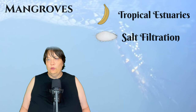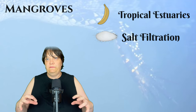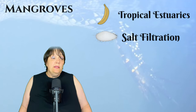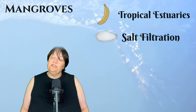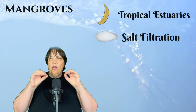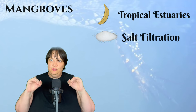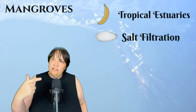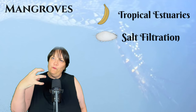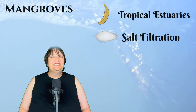The red mangrove can also store its salt in specific cells manufactured for that process. The white and the grey mangroves actually shed their salts: they have special glands where they excrete absorbed salt, and you can see the crystalline salt structures forming on the side of the mangrove itself, which is just amazing.